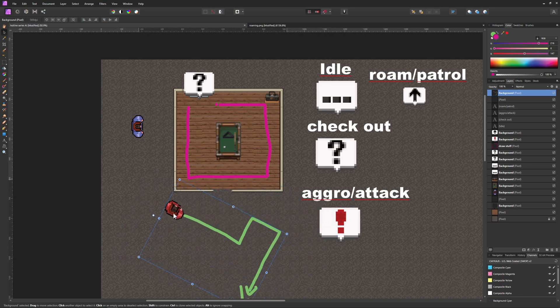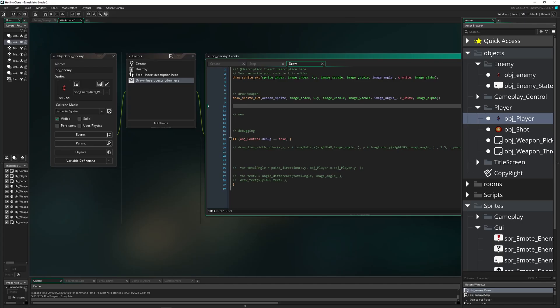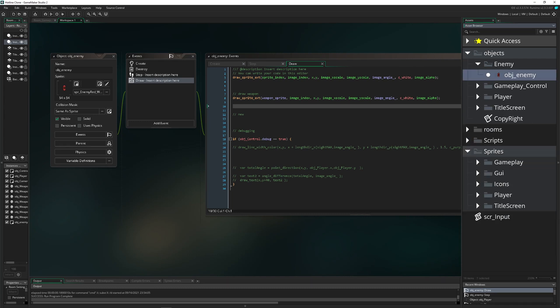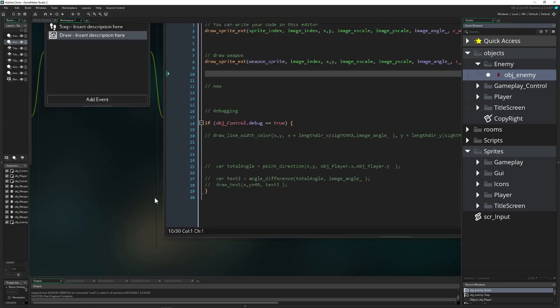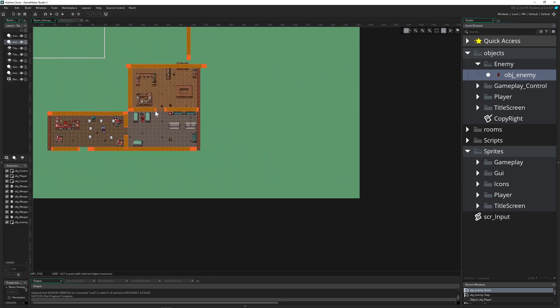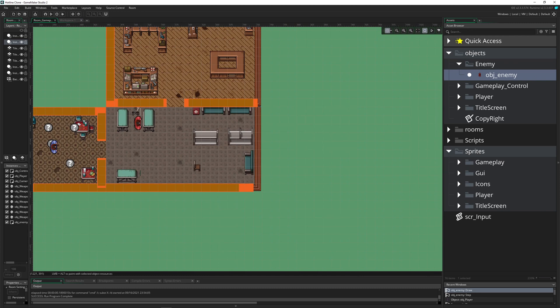Implementing all of this in Game Maker Studio will take a few videos. Today we're just going to implement this part. We get our enemy — in our last draw event we drew an emote above the enemy — but we want that emote to be a separate object for cleaner code.